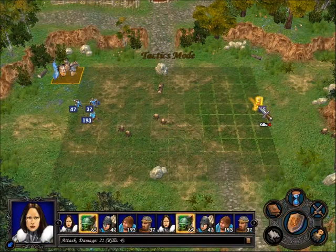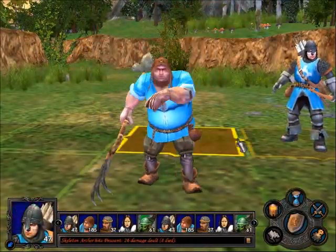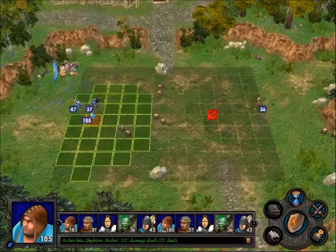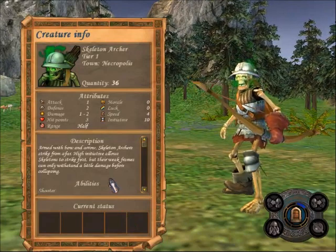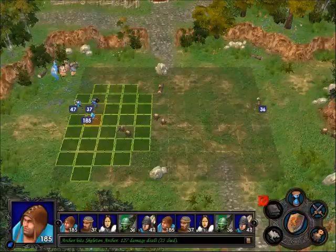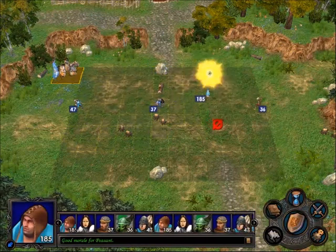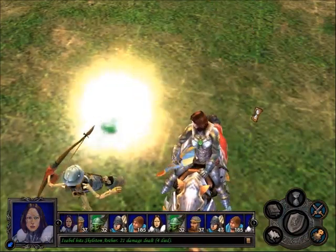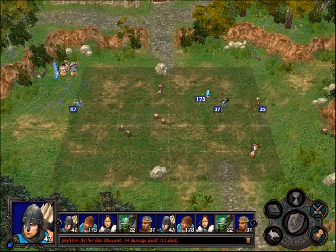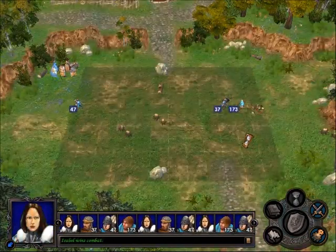These are skeleton archers — they're upgraded versions of skeletons, making them a lot more useful because they don't have to rush across the field. They just have to sit there and wait for you to come to them while ripping you to shreds. Skeleton archers have basically the same stats as skeletons, except now they're shooters — which is a pain. The morale is very nice indeed. You should really just have waited back there for the archers to kill them. Oh well.